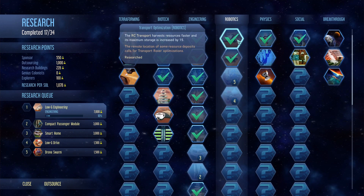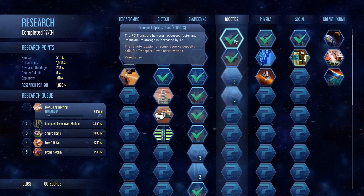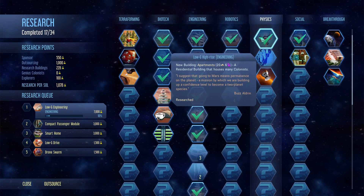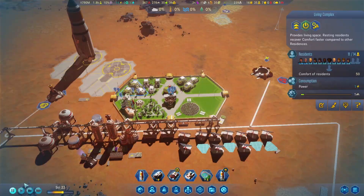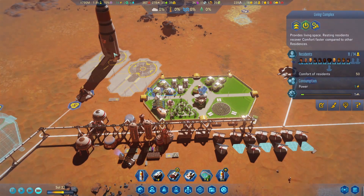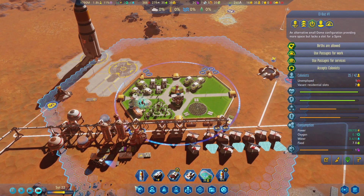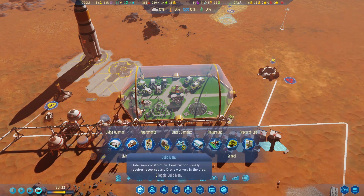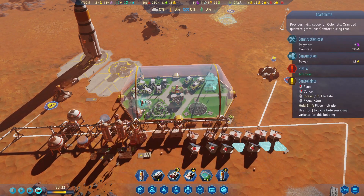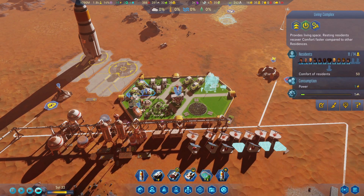It just occurred to me we seem to be getting the top-level items. It would be kind of annoying if that's how it is. What I think I'm going to do is build an apartment over here and tear this living complex down. And then I think I'm going to send another shuttle as soon as this one gets blasted off.